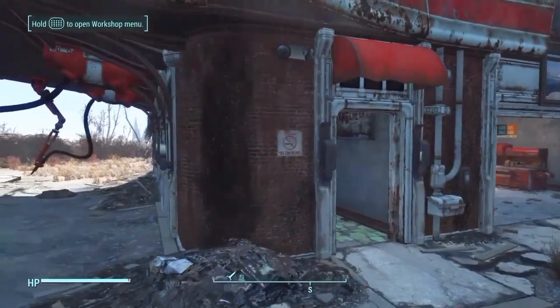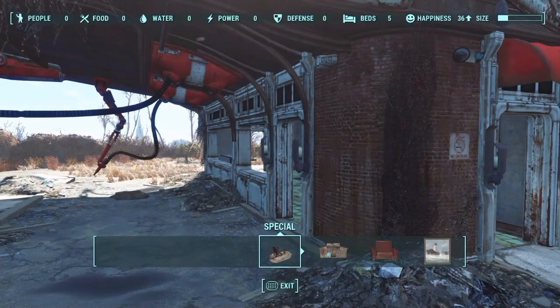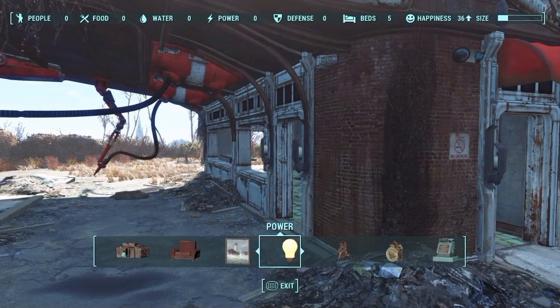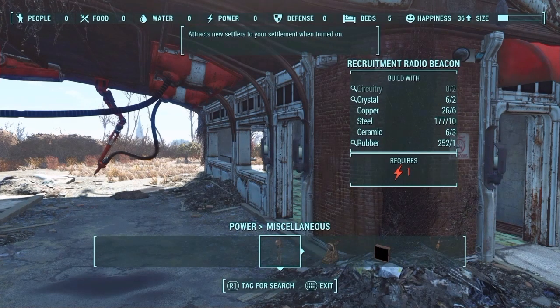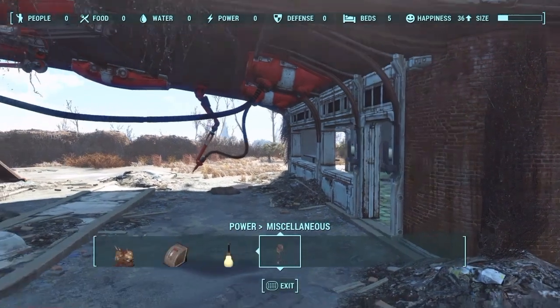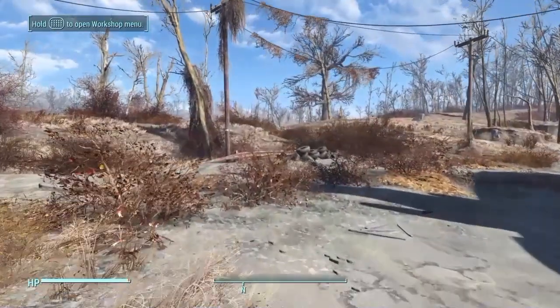Next, what you'll need are settlers. If you don't already have a few generic ones hanging around from other settlements, you can go under Power and Miscellaneous and build yourself a Recruitment Radio Beacon. That will attract people to your settlement.